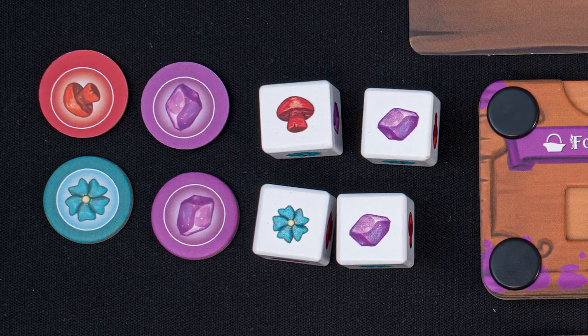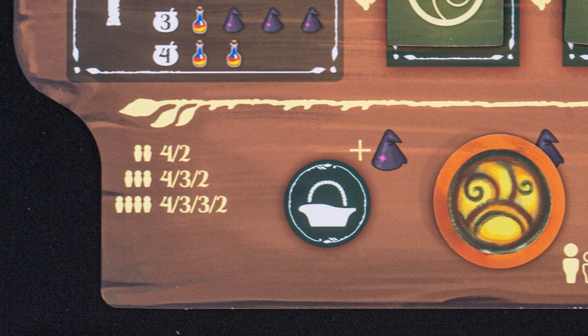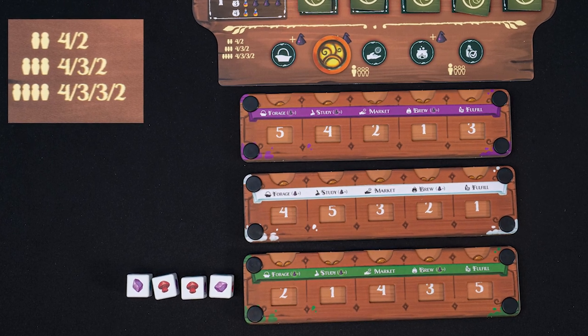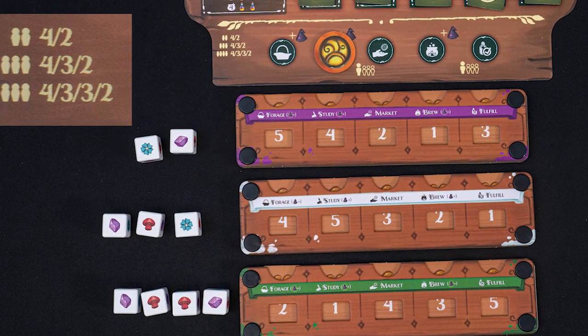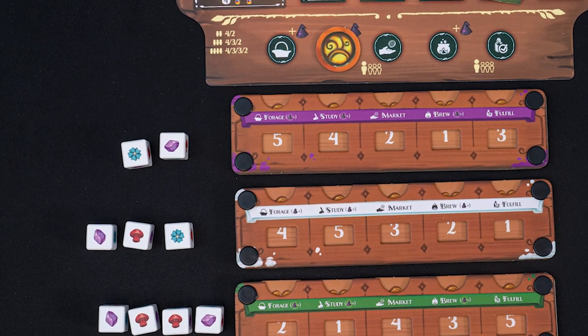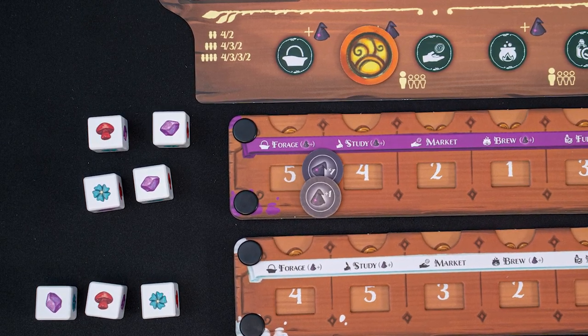When foraging, players will roll dice to earn resources. The first person to take the action will roll more dice, determined by the number of players. For our three player game, the first player gets to roll four dice and collect those resources. The next player rolls three dice, and the person with the lowest priority rolls two. Throughout the game, you may see the apprentice token symbol — this apprentice must be used before taking an action, and in this case lets you roll additional dice. So if you were the third player, you could use two apprentice tokens and roll four dice, collecting those four resources.